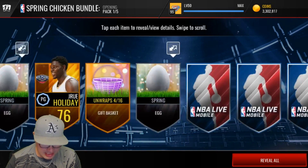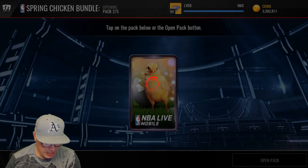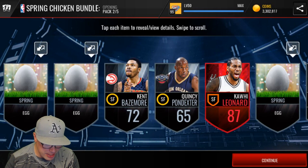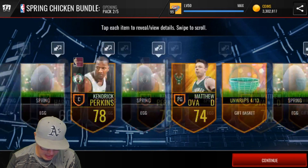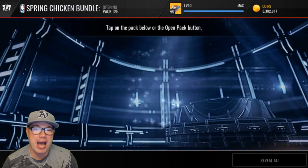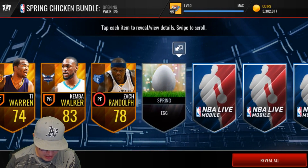Some of these gift baskets start unwrapping tomorrow, 4-11, so be on the lookout for that. Let's reveal — we get a Kawhi Leonard! Let's go, baby. Welcome to the team. We also get a Kendrick Perkins, who's always mad at something, seemingly. And then we get a 4-13 gift basket and a 4-12 gift basket. We're going to blend those baskets in with our pack openings every single day, so make sure to tune in every day this week.